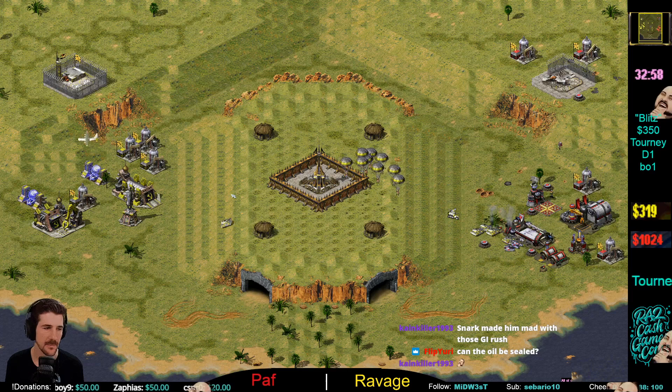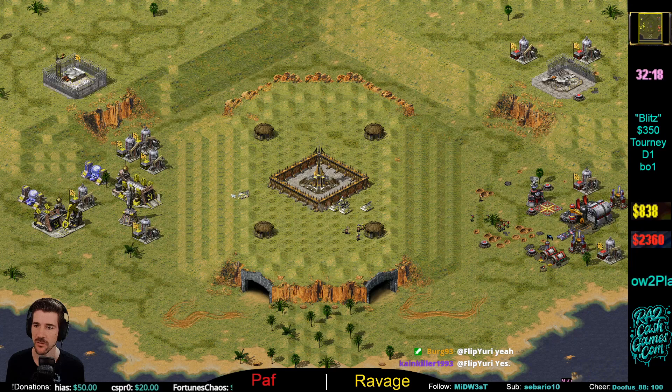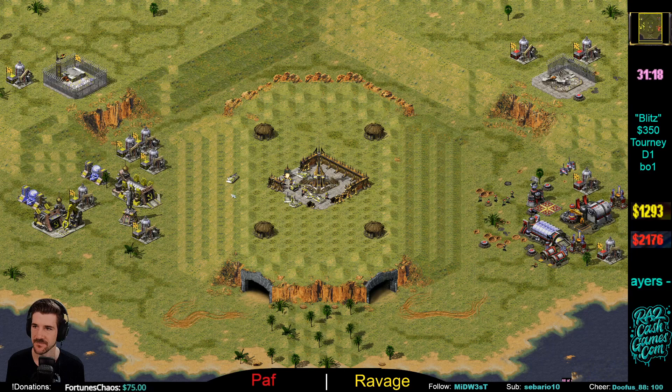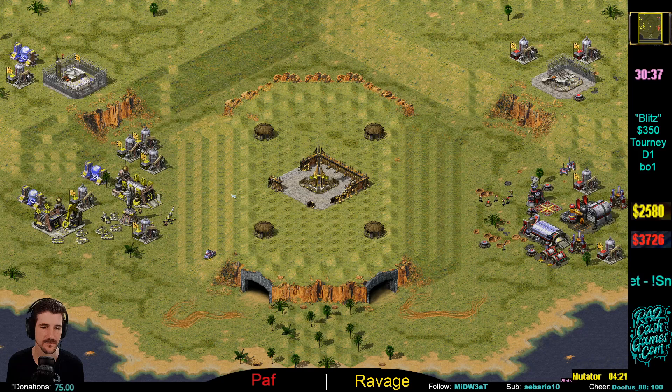Ravage is starting to go broke here on four oils, though he should be catching up soon. Path also on four oils — can he get the War Factory here? This could be huge. Yeah — the oils can be sealed; every building can be sealed except the Genetic Mutator. Nothing can be engineered, and the oils cannot be attacked by Chrono Legionnaires. Alright, Ravage map-patrols to grab the Mutator — good move. Definitely a huge move especially versus Allied.